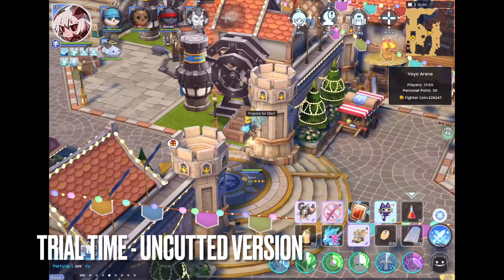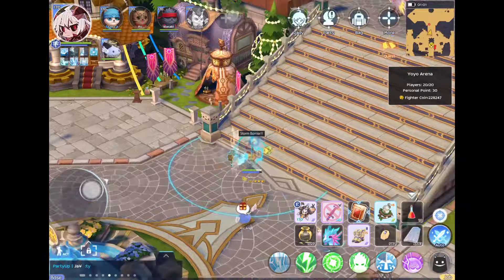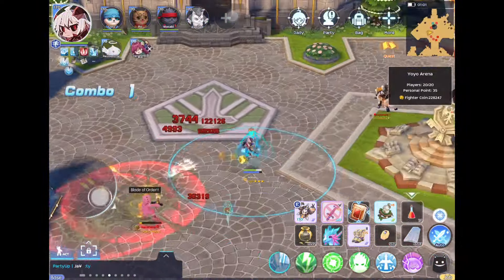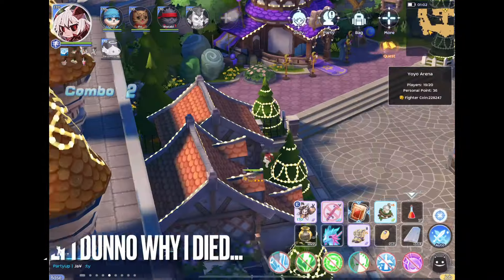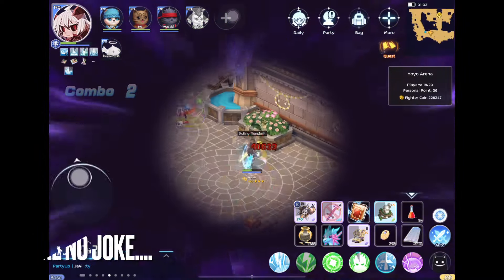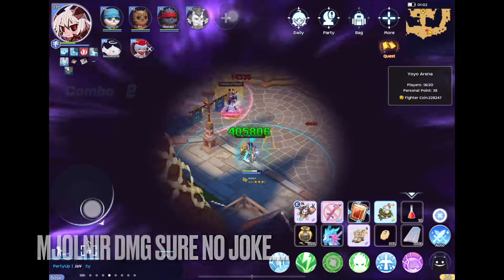Now let's talk offense. Thor's offensive arsenal is all about channeling skills, from the passive auto attack of the iconic Mjolnir to the awe-inspiring twin thunder laser. These skills hit hard. However, don't get too comfortable — opponents with decent wind reduction and the notorious Dokibi card can swiftly counter your onslaught.